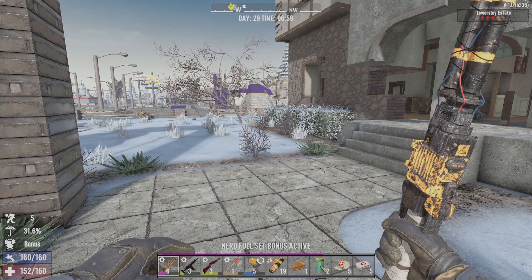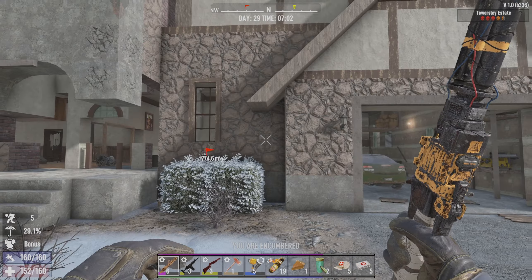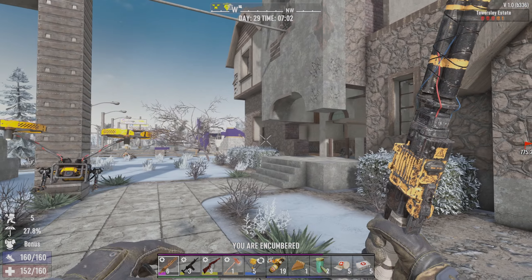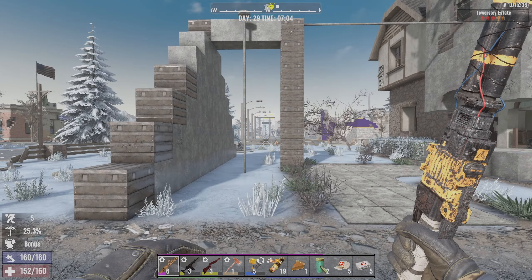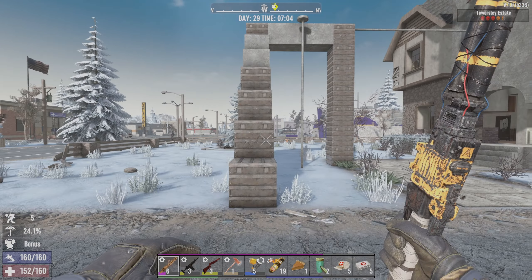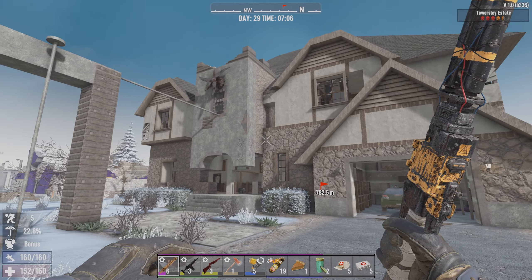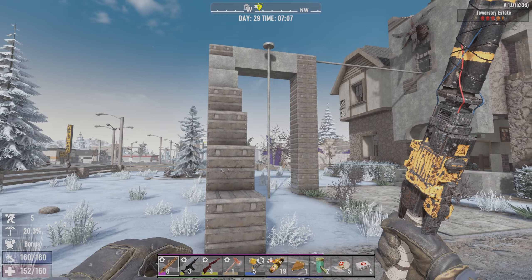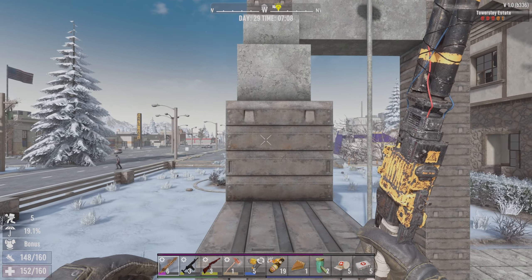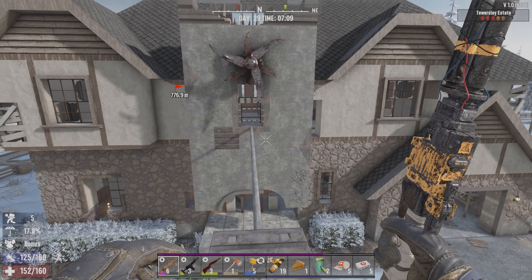Welcome back everybody, my name is Modra, some people call me Anki, and welcome back to Seven Days to Die 1.0 where we are going to pick up the pieces from our semi-successful horde night. I'm calling it semi-successful because this is just a real quick throw-together base. I really like this house so I'm going to try and do this up and live here. We survived - we didn't die - that's why I'm calling it semi-successful, and this was what we had.